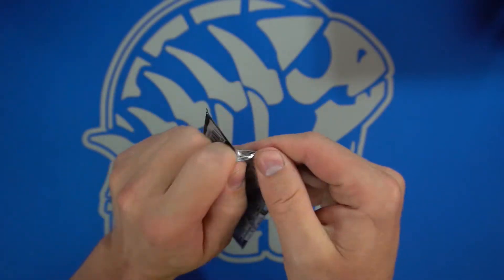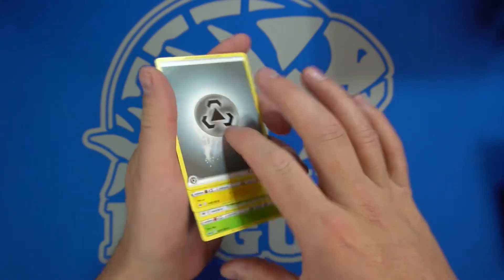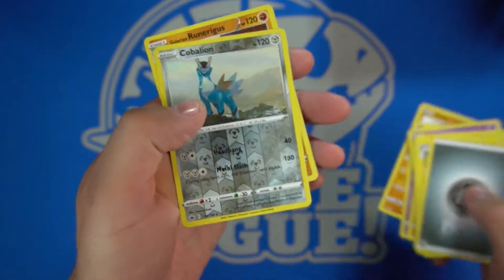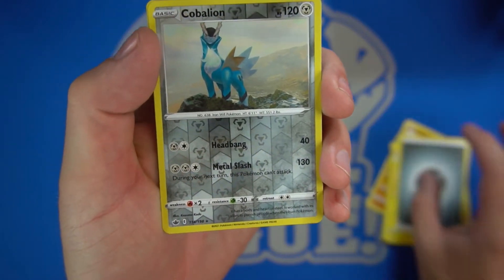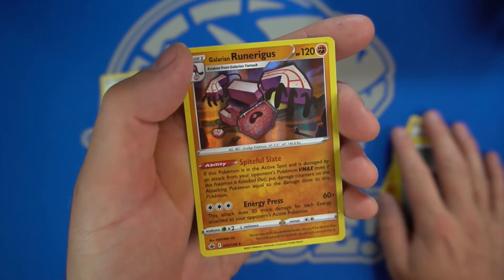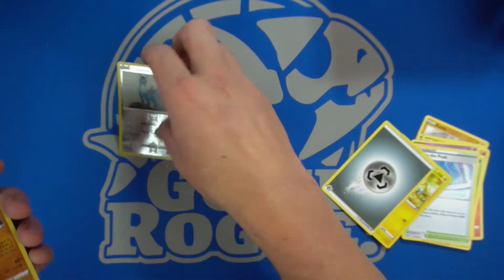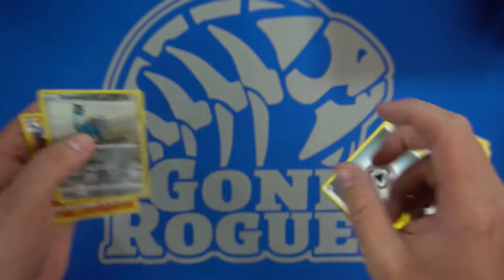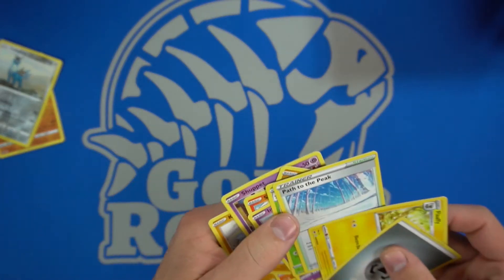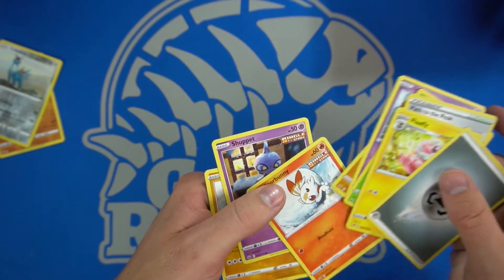We have a lot of Chilling Reign to open here and we'll go through these pretty quickly to get down to the good stuff. First off we start with a Cobalion reverse foil and a Galarian Runerigus — this is the reverse and this is the holo reverse I think is what they have in there. And then all the other stuff... I guess no one cares about the rare, it's all about the foils.